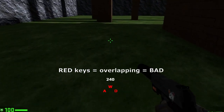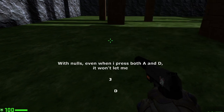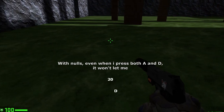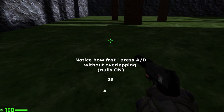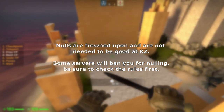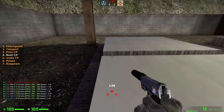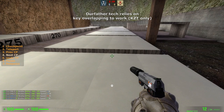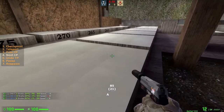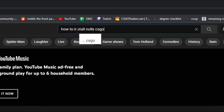Nulling is using aliases that prevent you from overlapping. Since you cannot overlap your keys, some people use nulls to one key, which means you hold A or D and only press and release the other to strafe. Nulling can have varied results on players and is not recommended, as you don't need them to be good at KZ. You also cannot do certain tags on KZT with nulls. However, if you still want to use nulls, there are tutorials on YouTube.